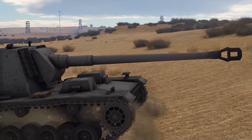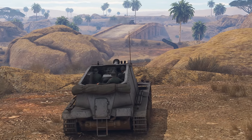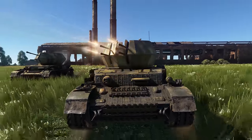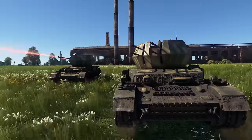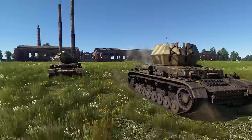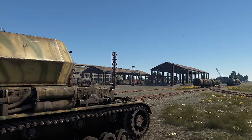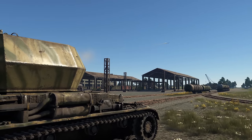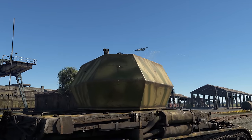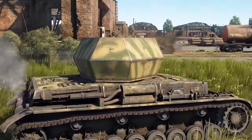If you handle high-pressure situations with calm and confidence, these beasts will serve you well. This rank is also where you'll find a few of the best SPAAGs in the game. The Wirbelwind and the Ostwind — two excellent anti-aircraft platforms on the Panzer IV chassis — are versatile vehicles capable of spewing out a river of rounds, enabling them to fight aircraft and ground vehicles with the same brutal efficiency.